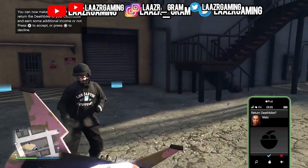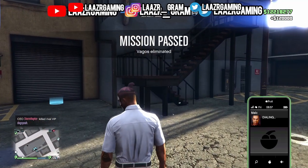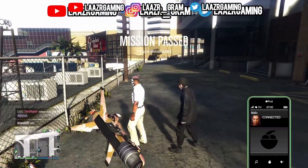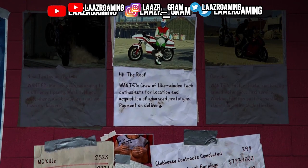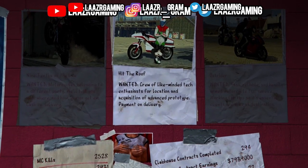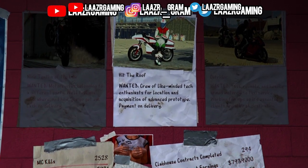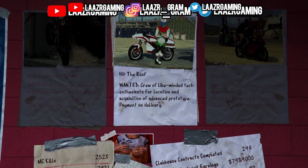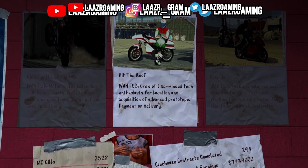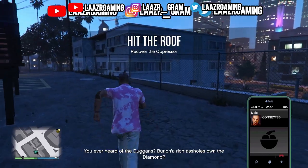Rockstar Games really haven't offered such high payouts for such an easy mission. The second highest-paying MC contract is the other new MC contract added with the Criminal Enterprises DLC, known as Hit The Roof. It's a very easy and straightforward MC contract that you'll be able to complete in your very first attempt, and it can be done 100% solo.